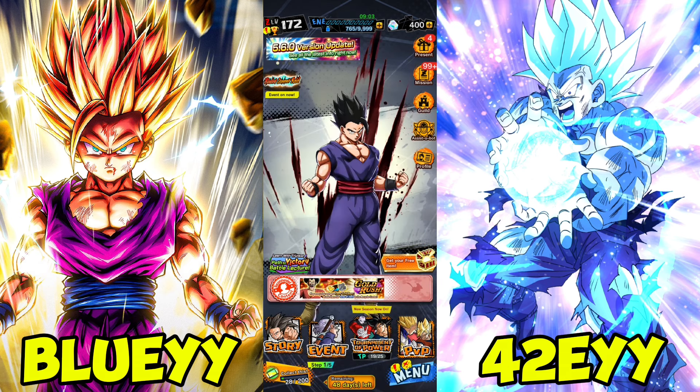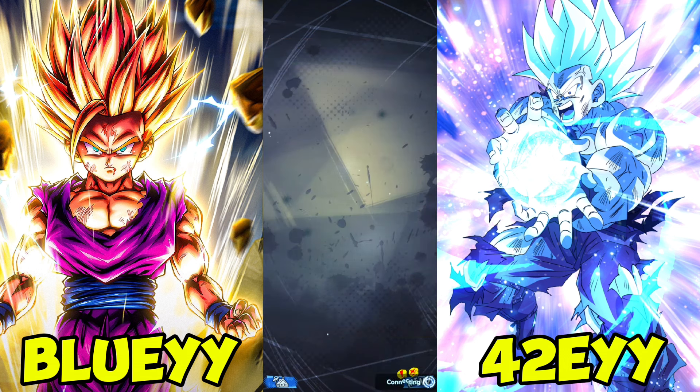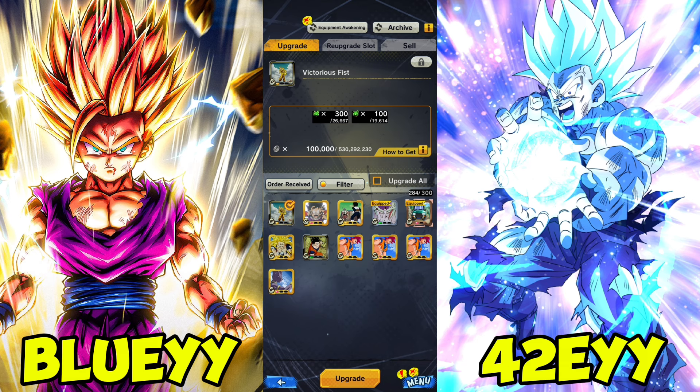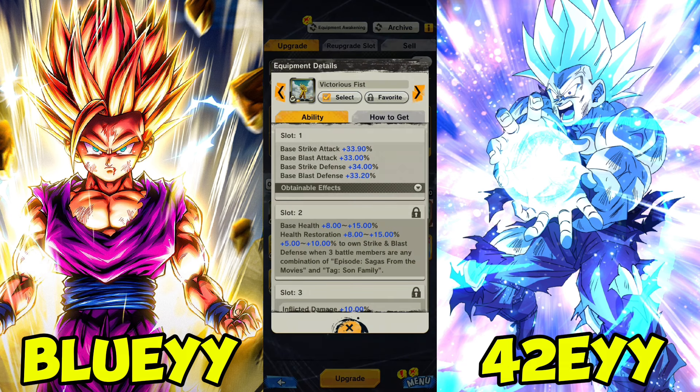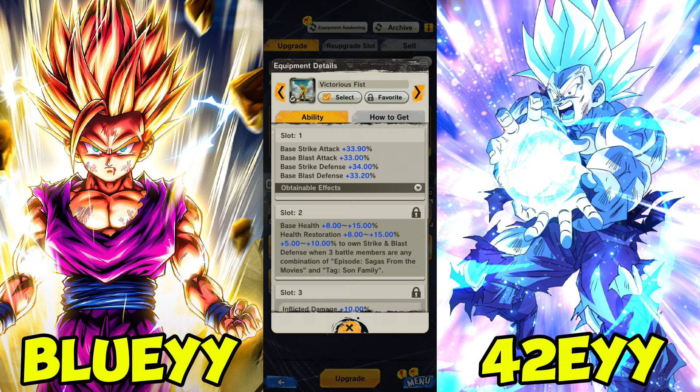I'll do it the old-fashioned way, but I'm gonna sacrifice one of mine just so you guys can see what it actually entails. Here you can see I'm gonna be doing it on the Dragon Fist equip. I've got this equip pretty much to about one and a half percent away from max — just over one percent away — and I'm gonna use one of them on it.